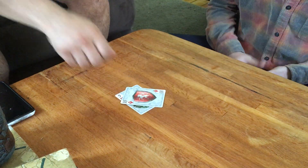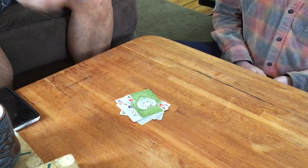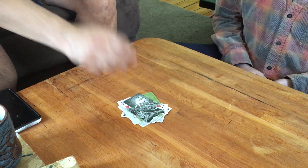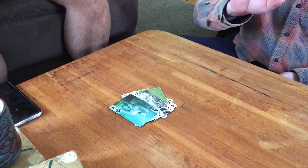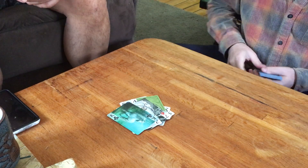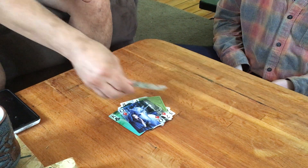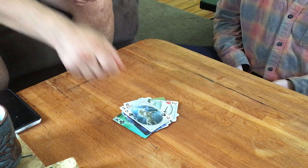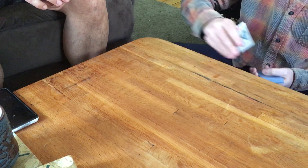Ten. Eight. Five. Ace — four chances. One, two, three. He got it on the third try. The King gets three chances. One — I got it. Queen gets two. One, two — didn't get it. Let's keep going until we see a slap.